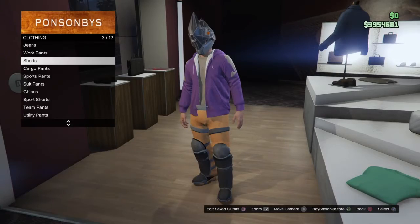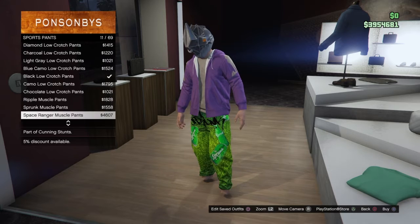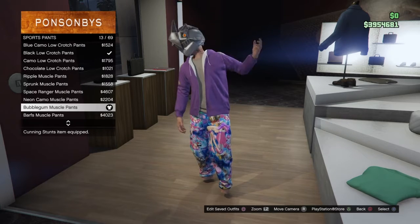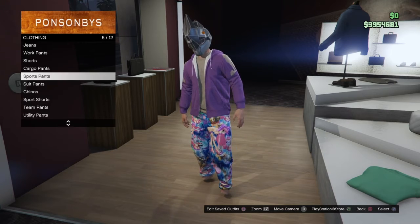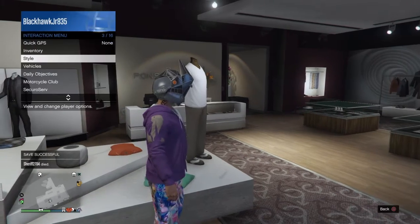Then you need to exit all that and go to pants. Go to sports pants and go down to the bubblegum muscle pants — you need those pants for this glitch. And you can see your feet are invisible. That's the first part of today's glitch for the modded outfit.